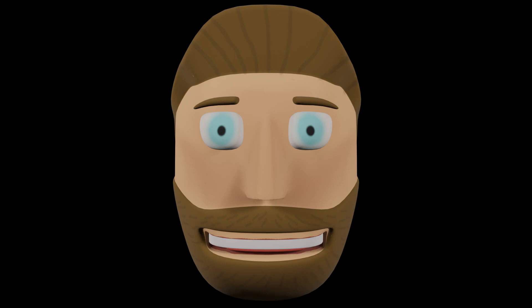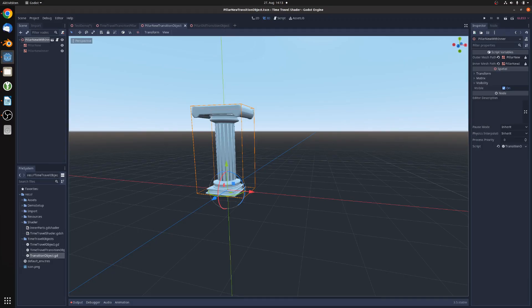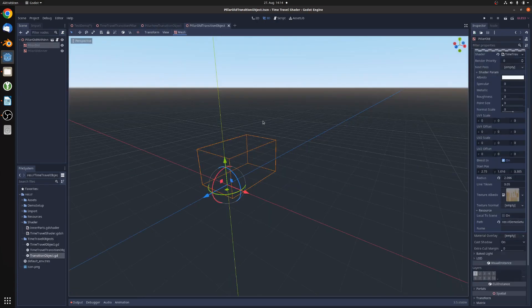While creating the shader I realized it was missing something very important for every game — collision. The shader blends dynamically between two objects, but those objects are always completely loaded into the scene. Only some parts of them will be visible or invisible depending on the position of the control node. This means the collision boundaries of those objects are also fully loaded, and collisions don't care about visibility. So how to get rid of this problem?